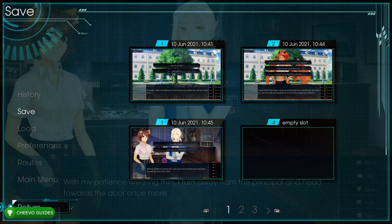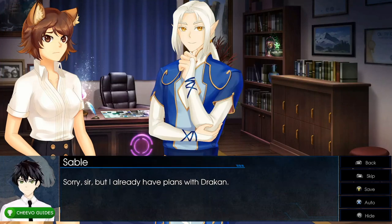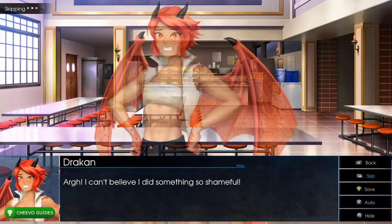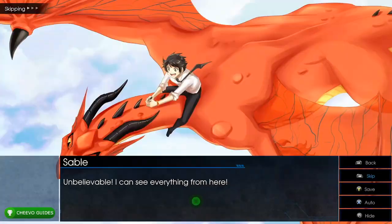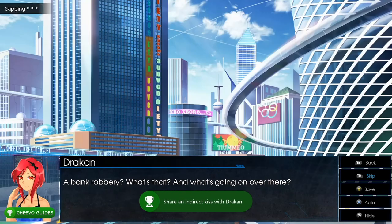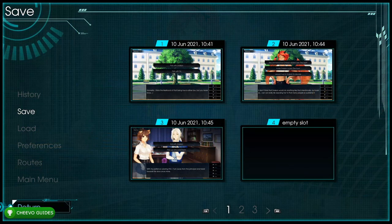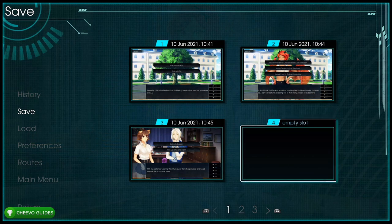From save slot 3, choose 'Eat with Draken' (top option). This unlocks the achievement Indirect Kiss for sharing an indirect kiss with Draken, worth 25 Gamerscore. Continue fast forwarding, and once the next dialogue option appears, press Start and save your game into slot 4.